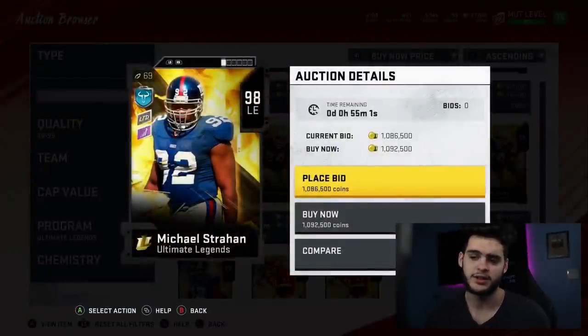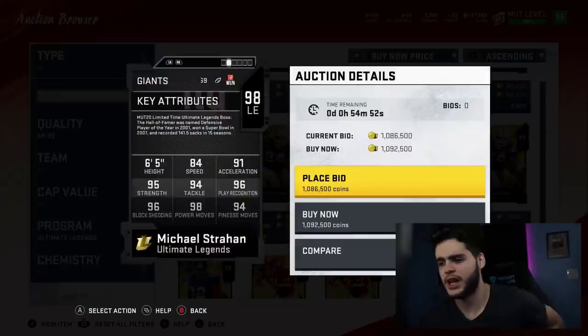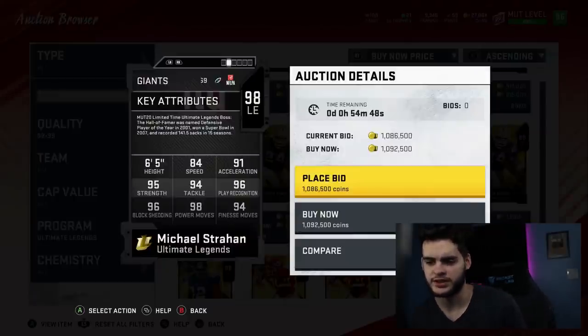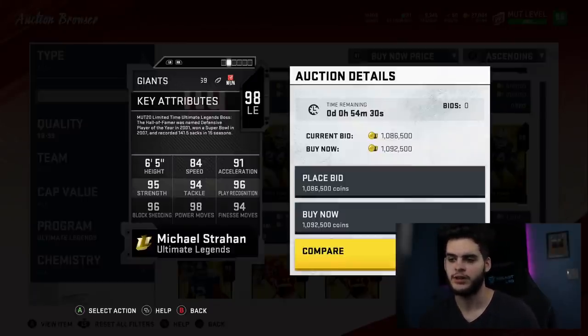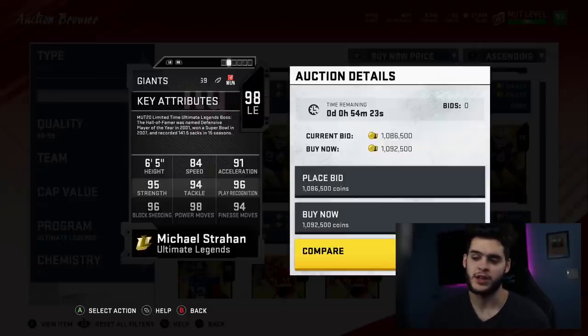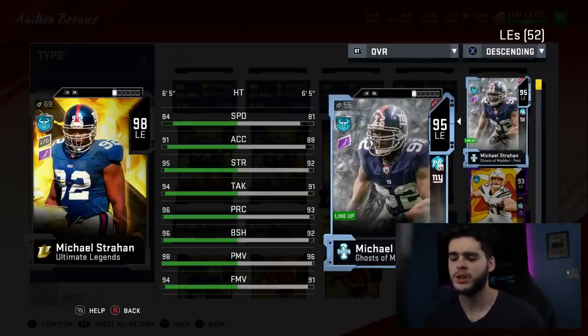Michael Strahan — Giants legend, and I'm a Giants fan so I kind of want this card. But LTD at 1 million coins is kind of ridiculous to be honest. Six foot five, 84 speed, 91 acceleration, 95 strength, 94 tackle, 96 play rec, 96 block shed, 99 power move, and 94 finesse move. Comparing to my old Michael Strahan: you get plus three speed, plus three acceleration, plus three strength, plus three tackle, plus three play rec, plus four block shed, plus two power move, and plus three finesse move.